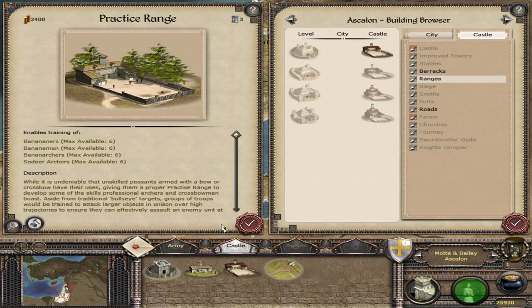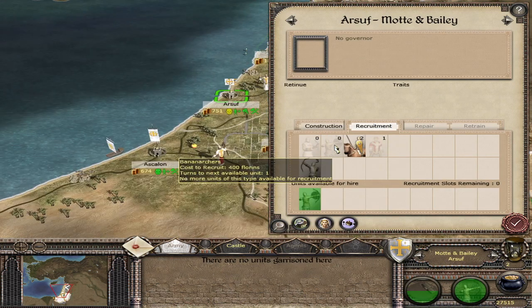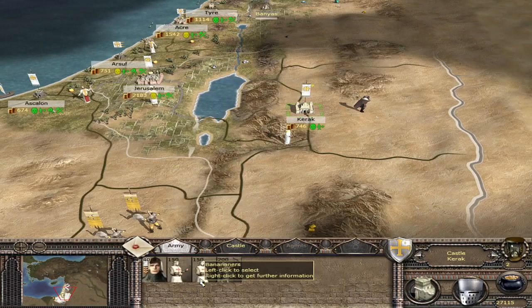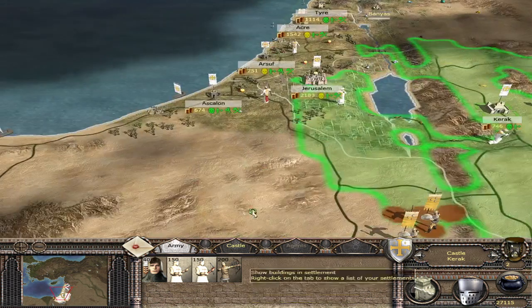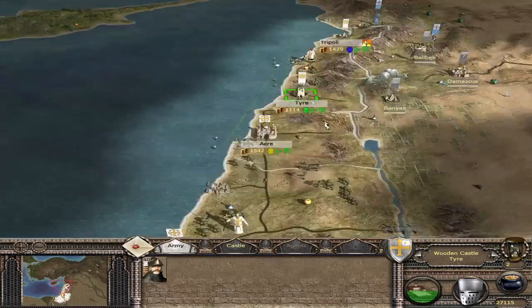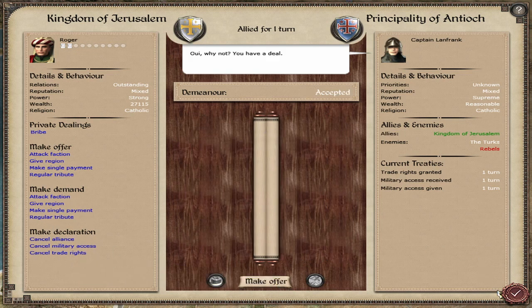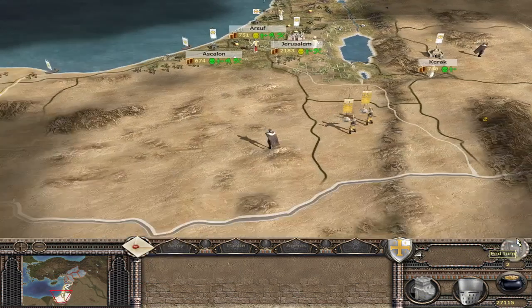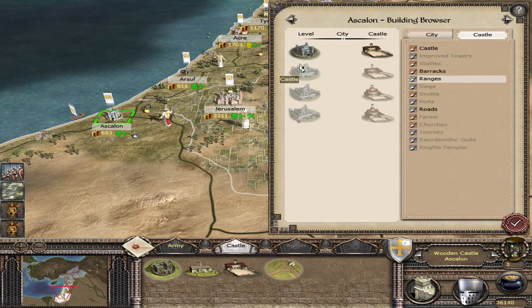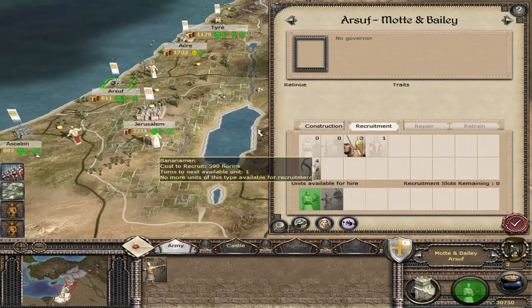We can upgrade to a wooden castle, and the practice range is where we get the bananas, so let's do that. Farms everywhere else. We can't get any more banana men, so we'll go for banana archers. We'll leave our banana archers behind at Karak — there's a lot of Egyptians coming this way so we need to be prepared. The Egyptians are pulling back, which is good. Our army is almost ready.